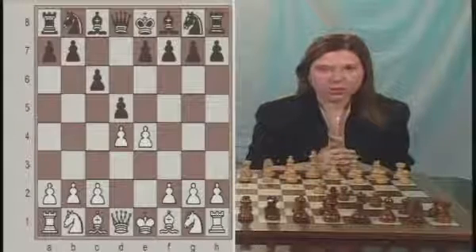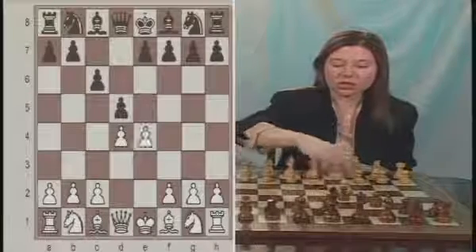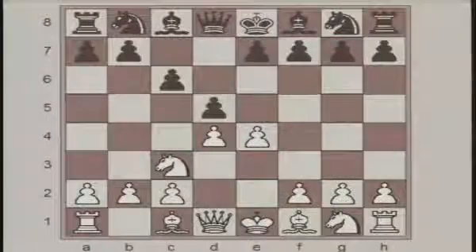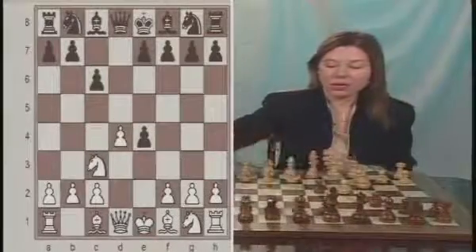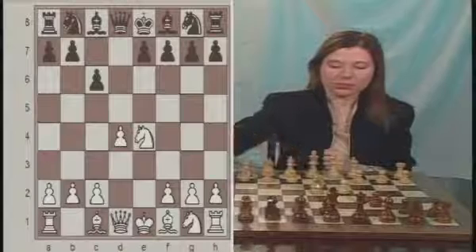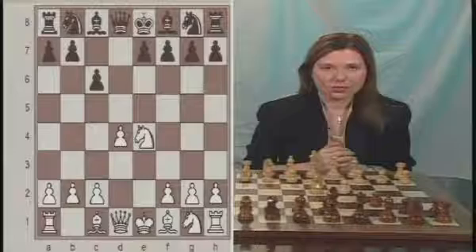White had to do something because the pawn was under attack. White has three principal choices: either to push the pawn, which is called the advanced variation; to capture, which is fine; or to protect the pawn, either with Nc3 or Nd2 — all well-playable moves. Black makes a trade in the center with dxe4, and white captured the pawn back with Nxe4. Black then developed the knight with Nf6.